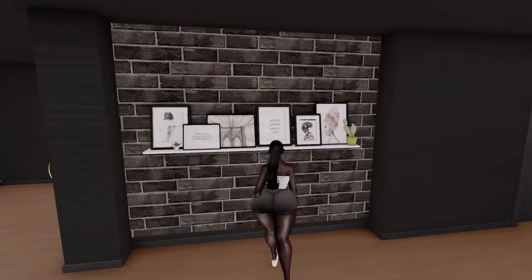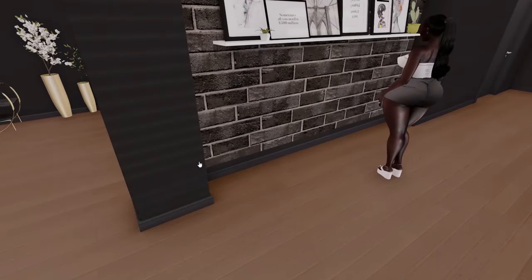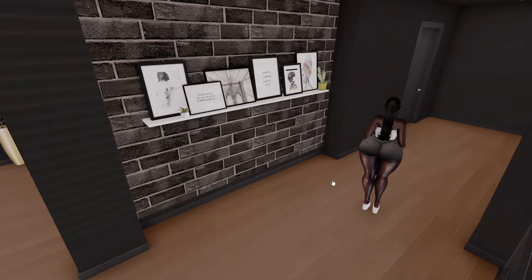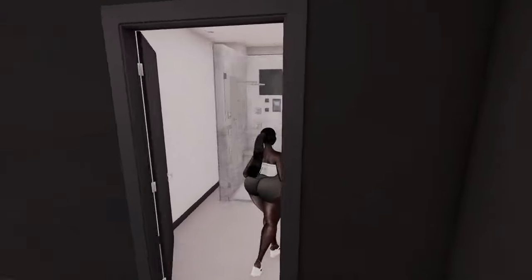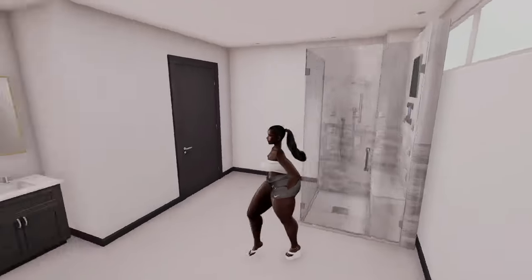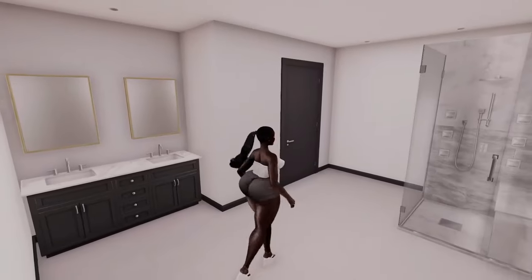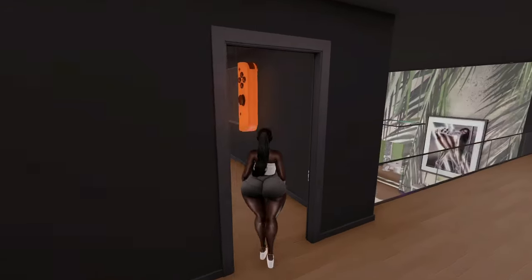Going down the hallway, I've got little pictures on the shelf on the wall. I'm probably gonna try to put a little bench right here because it looks kind of empty. Let's go to the bathroom first — like I said, I didn't do much. I put a shower in here but she doesn't even have a toilet, just a shower and a sink with some mirrors. Very empty.